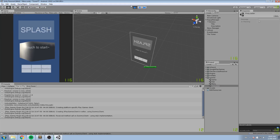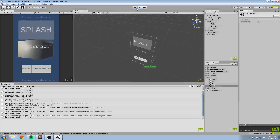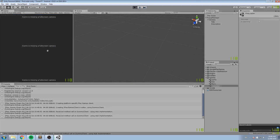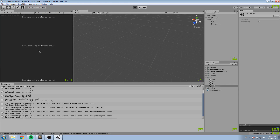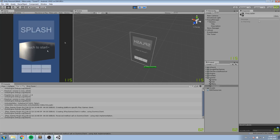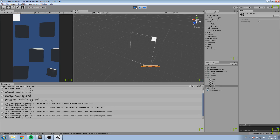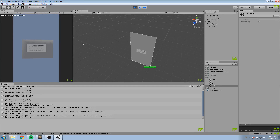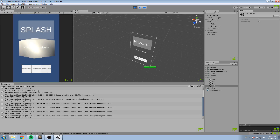Let's test this out. Now wherever we click we should always be hitting that button. I can click at the very bottom right — it works. Top left — it works. I can hold my click then release — it works. I can click on the text and it gets removed. Pretty much anywhere we click will launch the game, except on these buttons down here. That's working great.